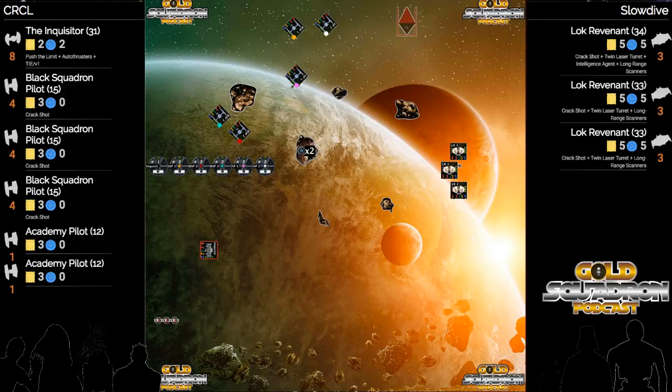The Inquisitor is in good position to kind of throw up and get in there and pick these guys off fast. Three dice versus only one agility - he can just hang out at range three and maybe only get in one of their TLT zones and just start picking.